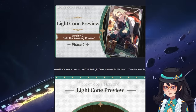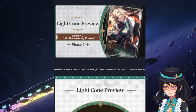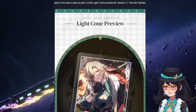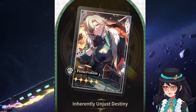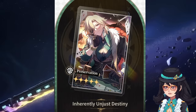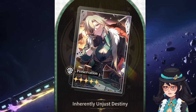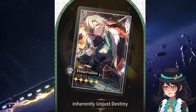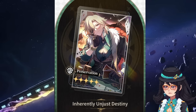Here is the light cone preview for Aventurine. We're just going to be taking a look at his signature light cone, which I personally really like the design of. It looks really cool with all the cards, the chips, everything just floating around him, and it looks like he's sitting in such a fancy chair. I'm a huge fan of the signature light cone art.